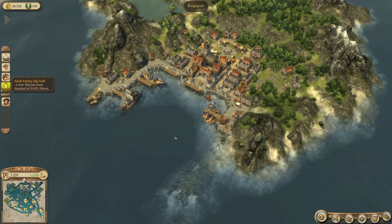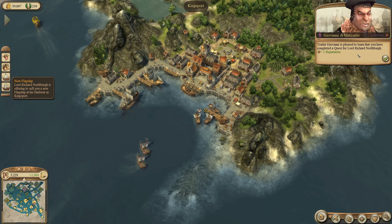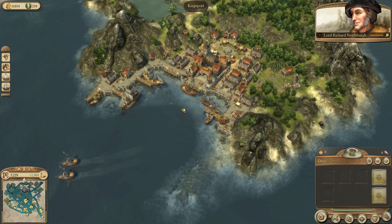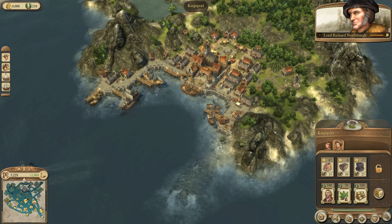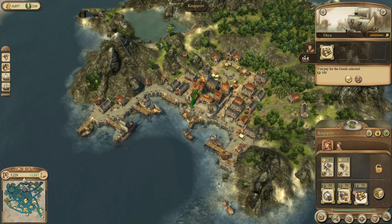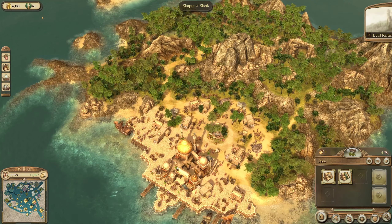The quest is coming in — we can turn it in for 100 honor. Let's also purchase the flagship now — that feels good, we have a flagship again! Let's get the gifts for the Grand Vizier and head down to him with those two items and the flagship.